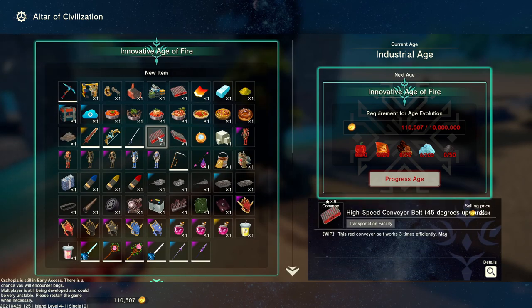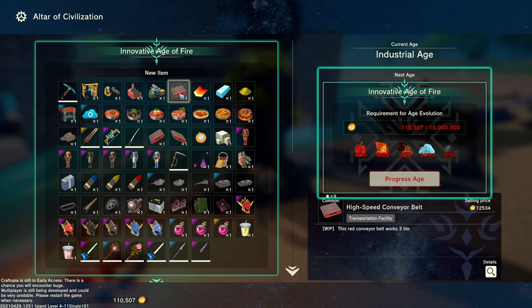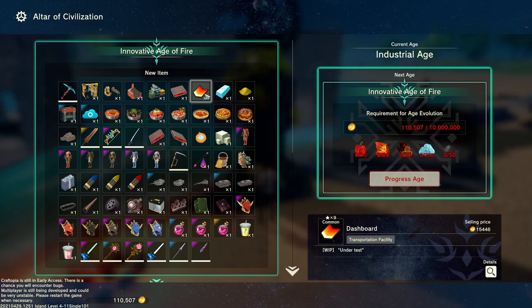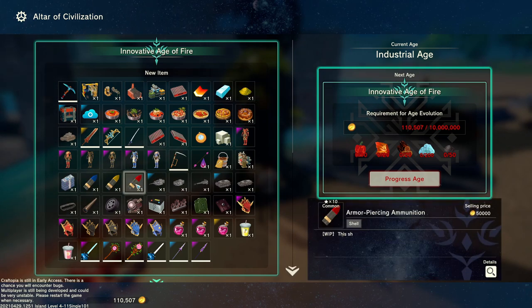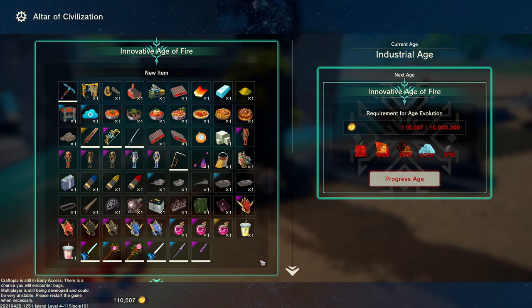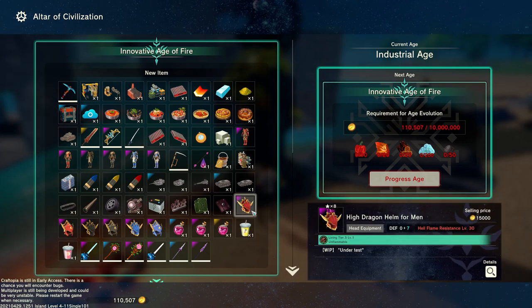Oh, high speed conveyor belts now! A dashboard — like a little wave board, kind of like a Mario Kart. Some bullets. Oh man, we got some cool stuff coming — high dragon helm for men and women.